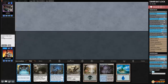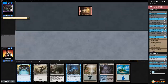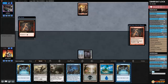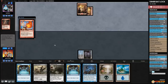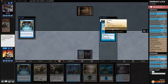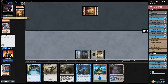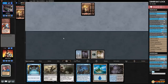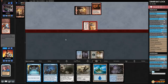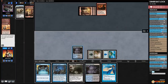Opponent is on the play. We keep this hand — not insane but we have removal, a tiny bit of life gain, and Preordain to set things up. Rift Bolt suspended. Opponent passes. Let's play Dismal Backwater, go up to 21. Opponent Rift Bolts us down to 18. Land, Lava Spike down to 15, Needle Drop down to 14 — opponent draws a card. We Preordain, keeping both on top. We play a Swamp and Duress opponent — Molten Rain, Lava Runner, and lands. We take Molten Rain. Opponent attacks with Lava Runner, plays a land, and Curse of Pierced Heart. We Chainer's Edict the Lava Runner and pass.